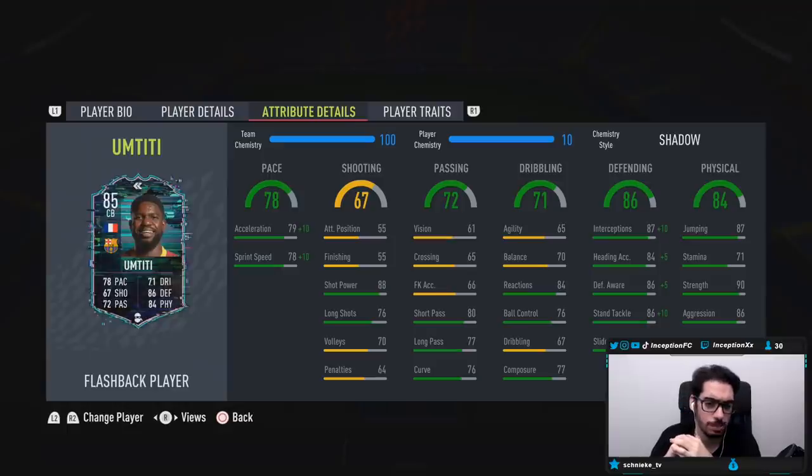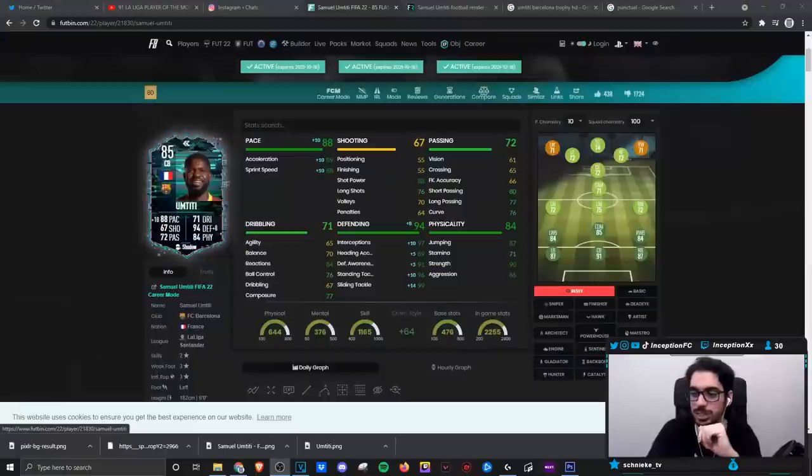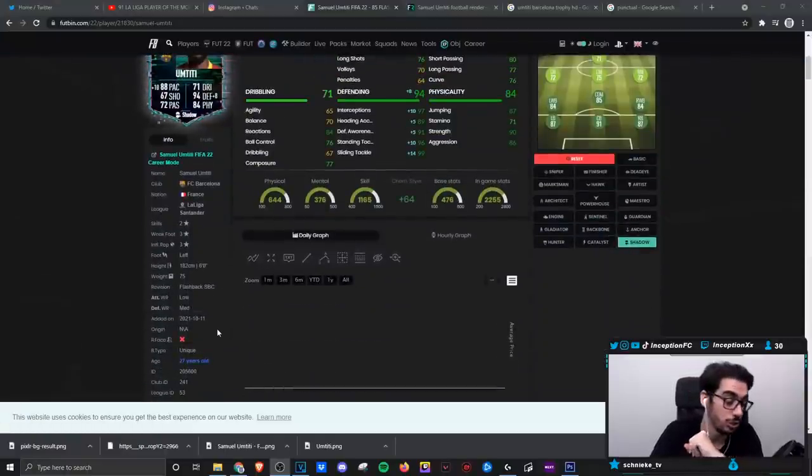Shooting is at an 88 for shot power. Base card stats are passing — set up really nicely for a defender. Dribbling we'll be experimenting with in-game because of the way that it is set up. With MTT in-game, he does have a unique body type.